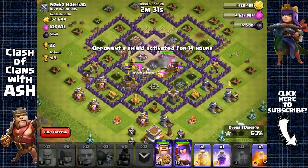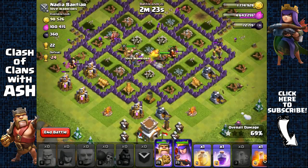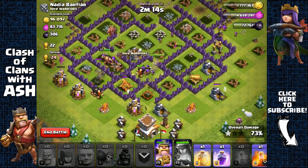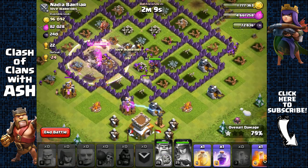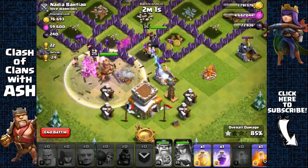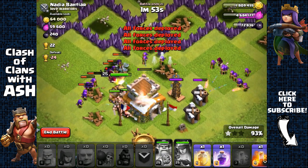We might be seeing a three-star here, but we just need the resource. If my Archer Queen gets targeted, we'll end the raid. Looks like she's safe, so we'll activate her ability — only two cannons left. King is at half health, so we activate his ability too. We go for the town hall; there's a Tesla but we have a giant and the Queen is still shielded. We successfully got everything and three-starred this base!